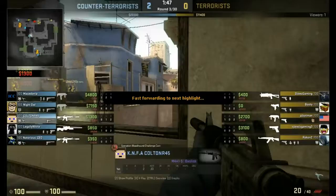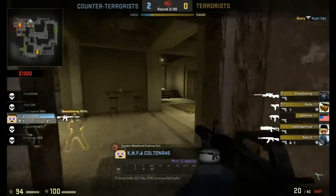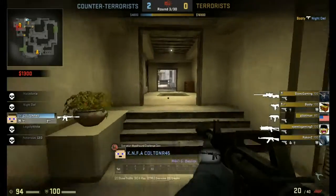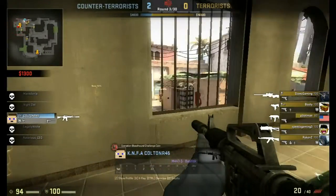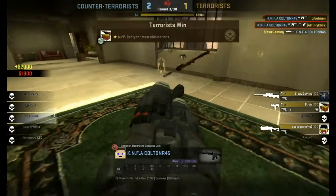My first highlight starts on round 3. I'm just running out with my M4A1S, coming up here — I'm in apartments. I don't know this map too well by the way, so I might not call things out correctly. But I get a kill there.